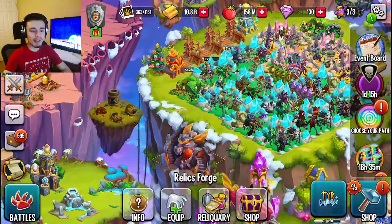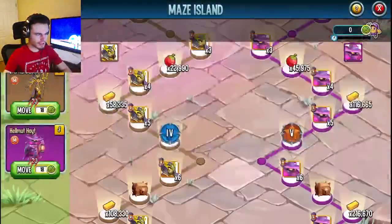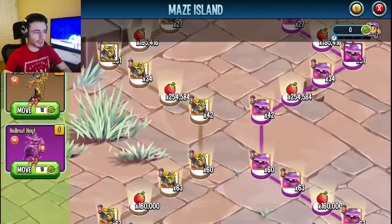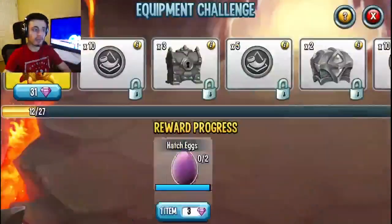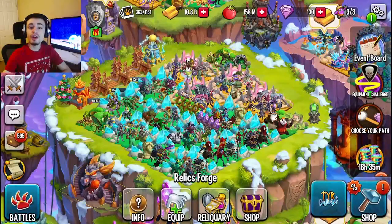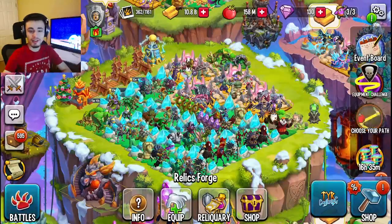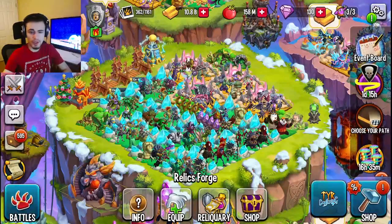You can also get them out of the main events — for example, the mazes and racing events. This current one is just a limited time maze so you won't get chests out of it, but if it is a main maze like the one coming up, you will get chests. That maze should start on Friday, so keep an eye out and get as many chests as possible. They'll have chests in every single one of the paths.